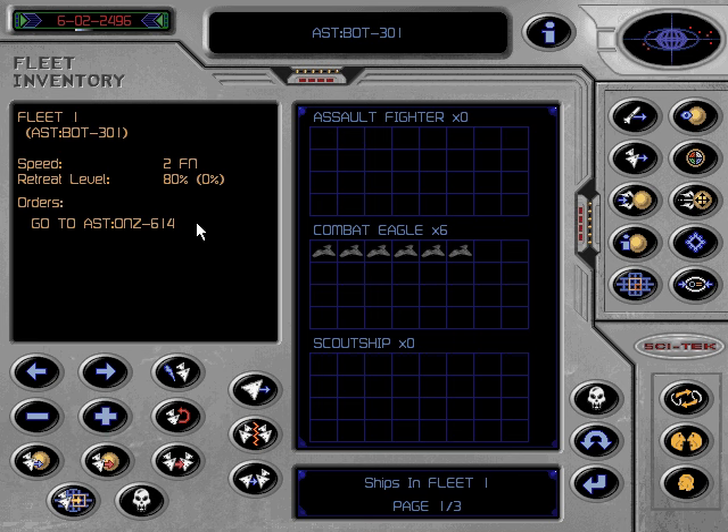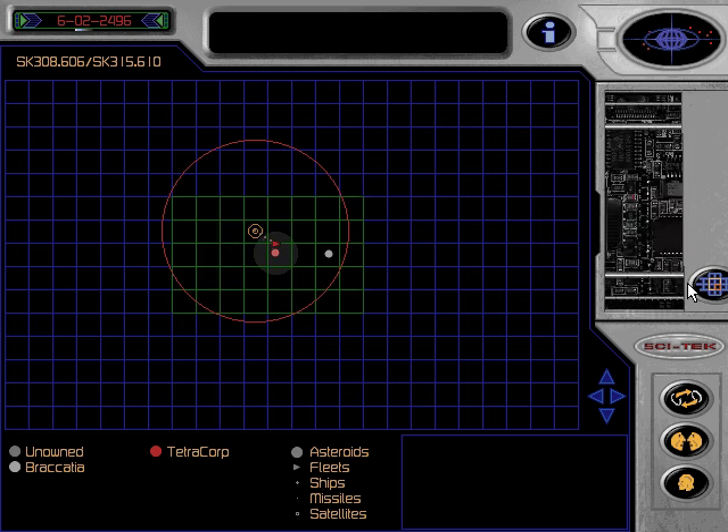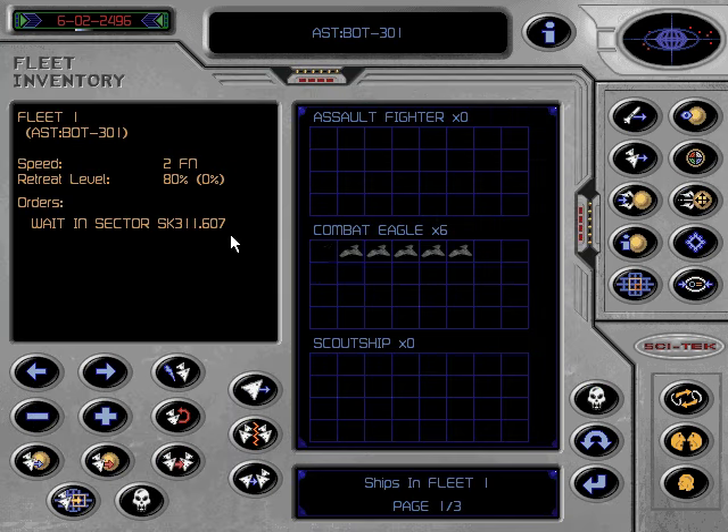If you don't cancel the previous orders, they will be done in the sequence in which you issued them. When the fleet is in combat with another fleet, the battle can be seen in close-up by double-clicking on the fleet symbol. The fleet's range is that of the smallest craft in that fleet. This can be extended by loading small craft into the command cruiser and transporting them that way.